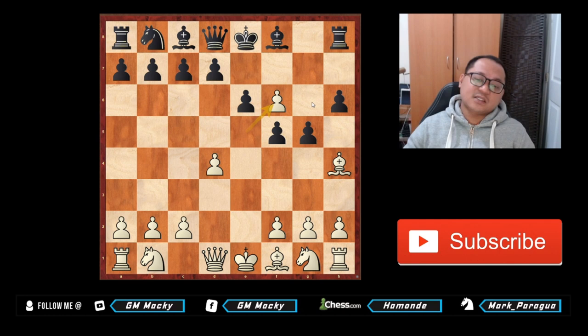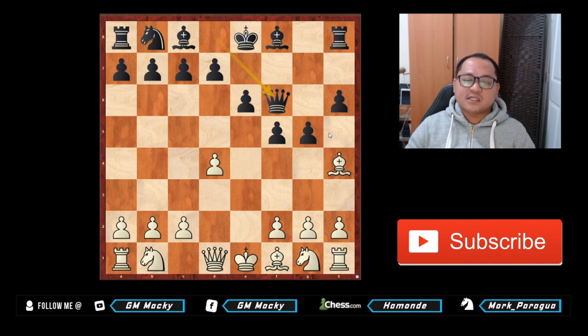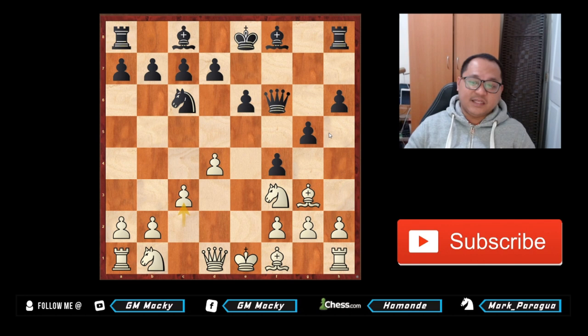E takes f6, queen takes f6. Black cannot play g takes h4 because of queen h5 checkmate. After queen takes f6, queen takes f6, bishop to g3, f4, knight f3, knight c6, c3 — or you could also play bishop d3. But c3 is fine because the difference is if you play c3 it means you have another option for the bishop — you could put it on c4 or b5. That's why it's better to play c3.